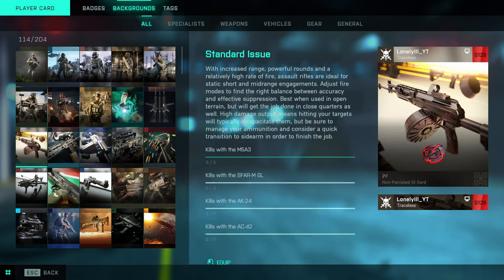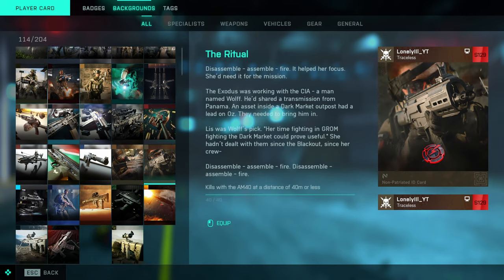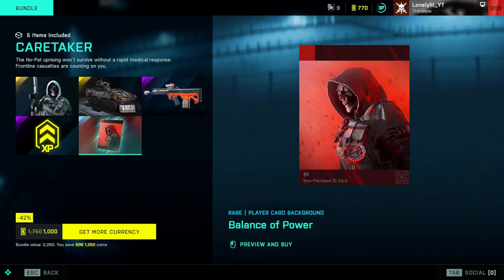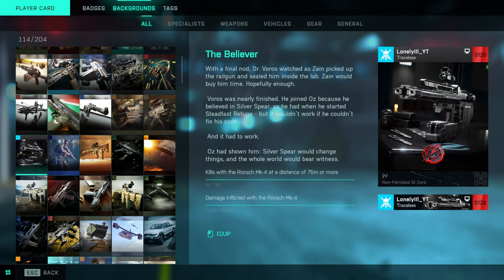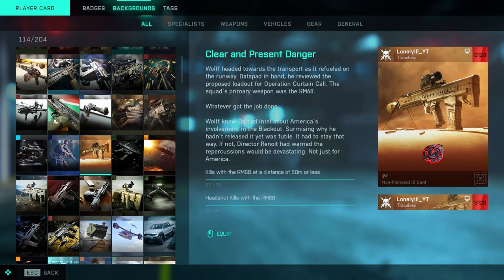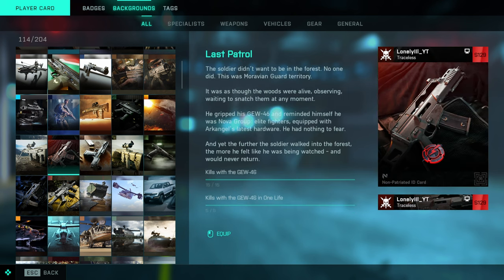Currently in Battlefield 2042 we have a system where you can unlock some player background cards and also some player titles, but most of the cooler cards are usually in the battle pass or you can buy with real money in the in-game shop when you buy a bundle with a character skin and weapon skin. They throw this stuff in to convince you the pack is worth 15 bucks, even though it's basically just the skin for your character and the gun skin.